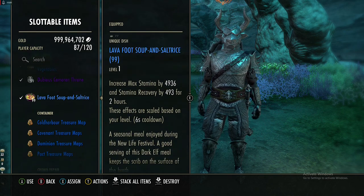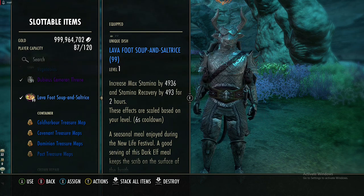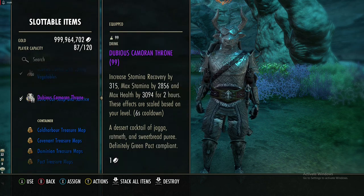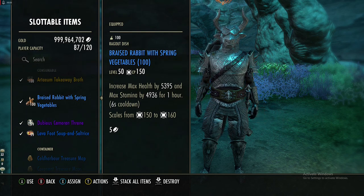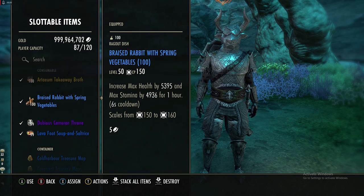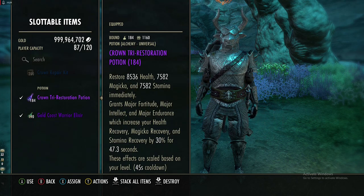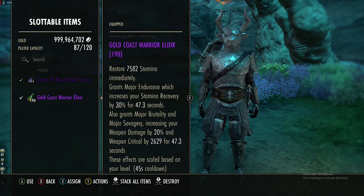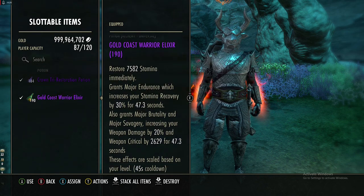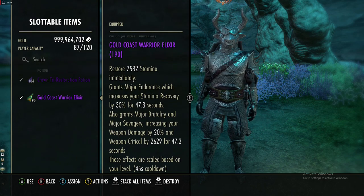I'm currently using Lava Foot, which gives you max stamina and stamina recovery — a lot more resources. If you don't need the recovery you could do Braised Rabbit, which gives max health and max stamina. For potions you can do the tri-stat, but we get all the buffs we need from skills. I like to run the Warrior Elixir just in case my skills drop off — I want to keep those buffs up at all times.